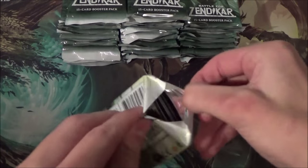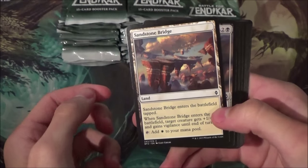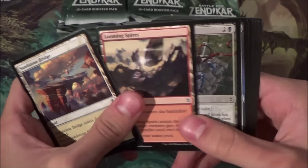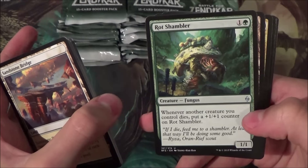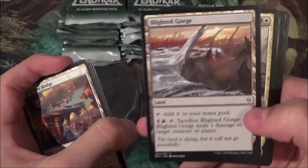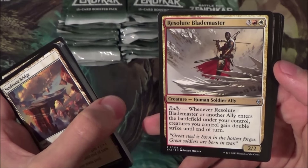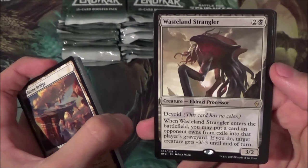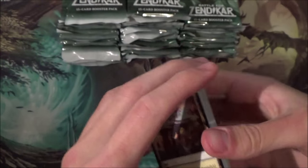On to the next booster. I was thinking about doing a little bit more than just unpacking, but I don't really have a basic unpacking video so I thought hey, why not. Sandstone Bridge — another favorite. The common lands, as I told you. Complete Disregard — nice removal spell. More common lands. Rot Shambler gets counters if something you control dies. The uncommon cycle of lands is also really cool — I like them all, especially for EDH. Resolute Blademaster — cool ally card. And Wasteland Strangler — a good standard card if you have the exile engine going. Another foil heartland.